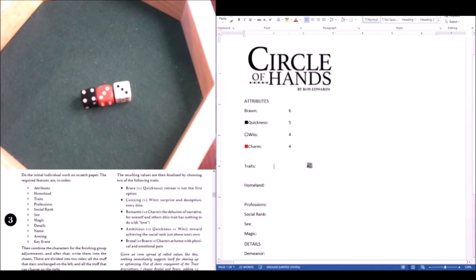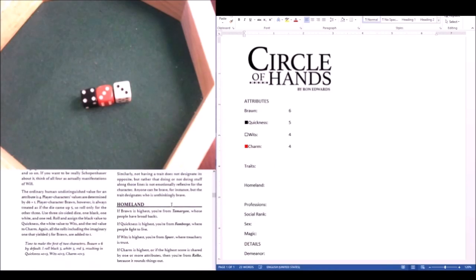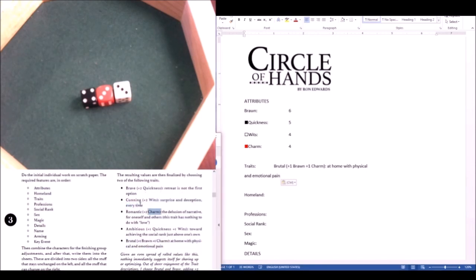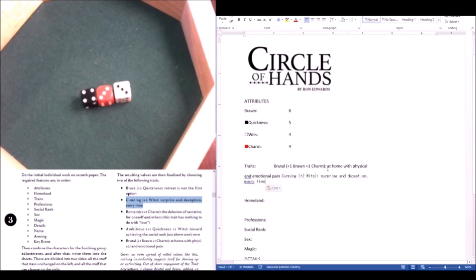Now we look at traits — we get two traits. For this character we're going to pick Brutal. And Cunning. I think Brutal and Cunning are going to be a good combination for this guy.